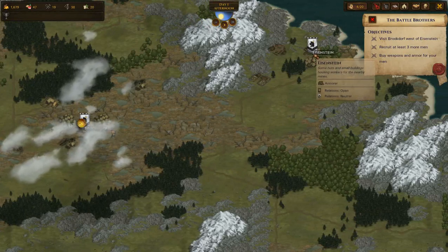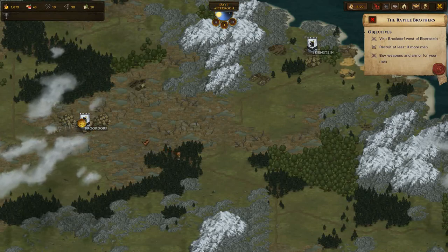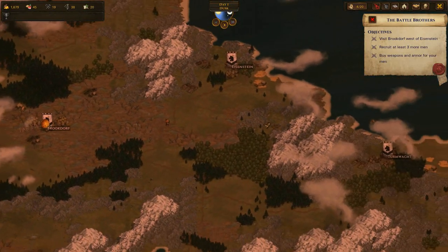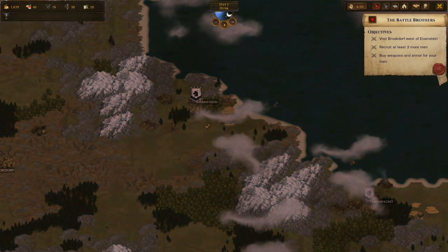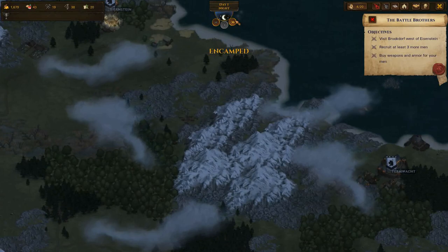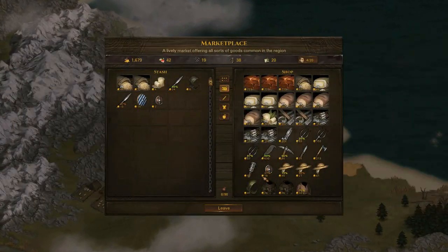We will head back to Eisenstein. You can pick up the three recruits anywhere - it says pick them up from Brookdorf, but I'm going to ignore that because I want to pick up the cheap recruits from Eisenstein and only look for cheap weapons elsewhere. I could have gone down to another town, but what I really want is just cheap, nasty equipment. We do have to keep an eye on costs - we are coming up for dusk so we'll have to camp here and wait out.